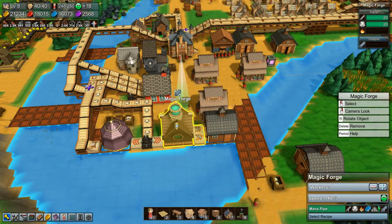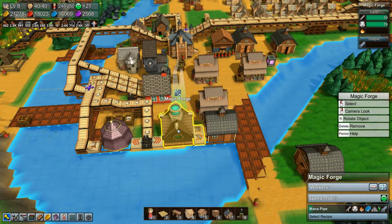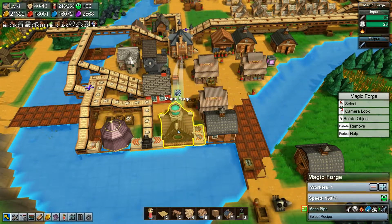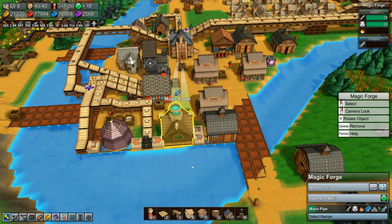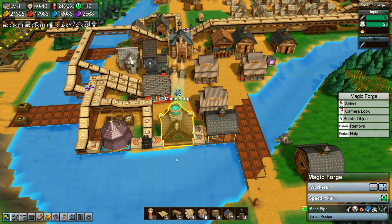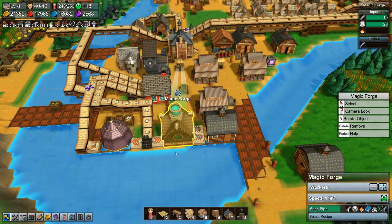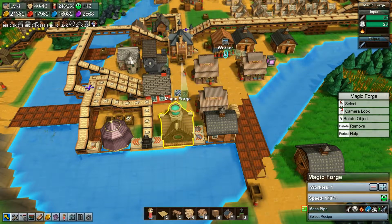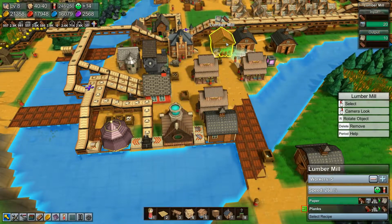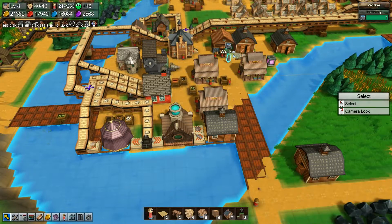Now I should be making — oh, I've got no heat now. Great, where am I getting that from? I really need a conveyor full of coal coming into the middle of town. What are all these guys doing? I've got water — I don't need that many waters. Apparently what I need are logs.